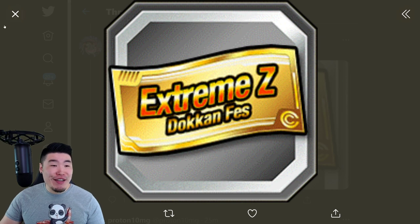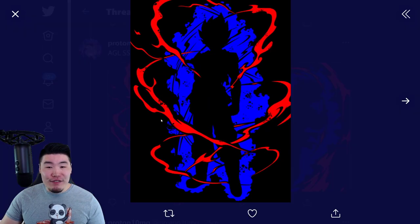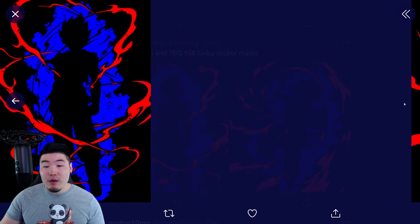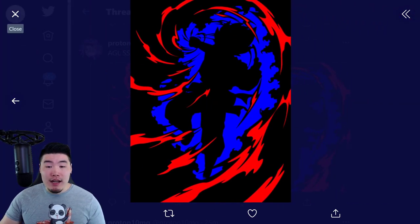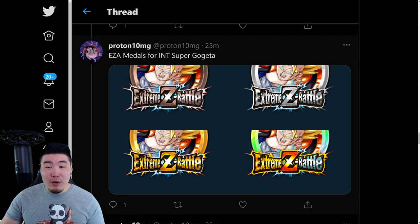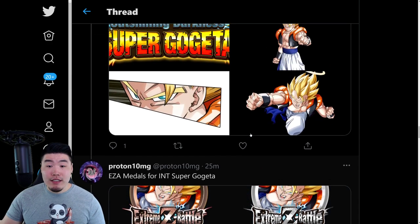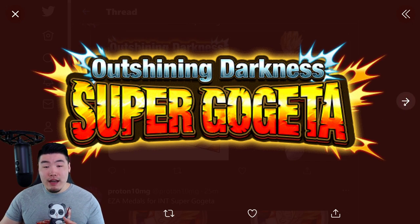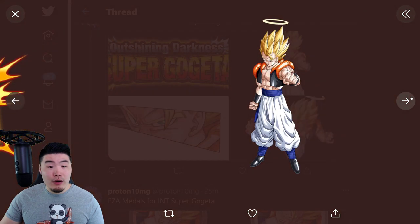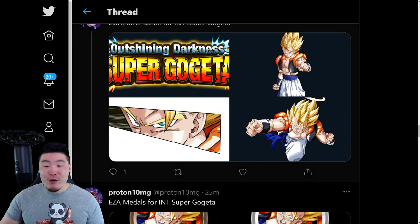We have the Extreme Z Dokkan Festival ticket available in the Pilaf Trove for Int Gogeta. And here are a few stickers for the AGL Super Saiyan Blue Goku and Tech Super Saiyan Blue Goku, who are getting Extreme Z Awakenings — or already have Extreme Z Awakenings, you just can't access them right now because the game's in maintenance. Those are their sticker effects. We have the Extreme Z Awakening Medals for Int Gogeta, and some other assets for the actual Extreme Z Battle event — the logo, the SSR Gogeta, a little cut-in, and also the Token Awakened Gogeta.